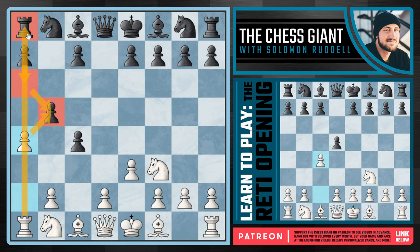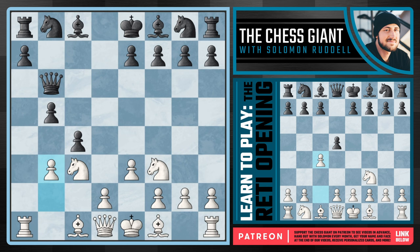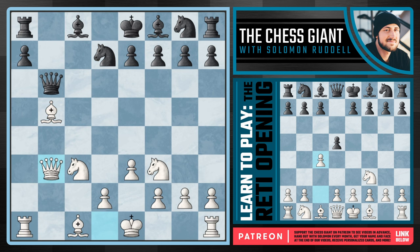What about c6? The idea being that once we take on b5, Black takes back with the c pawn, not the a pawn which simply loses a rook. We cannot allow Black to just develop their pieces while defending these pawns. We play Knight c3, putting pressure on b5. If Queen b6 from Black, I like b3 — we want to take towards the center on c4. If Black captures on b3, we have Bishop takes b5 with check, followed by Queen takes pawn, and White has the edge in both development and activity.